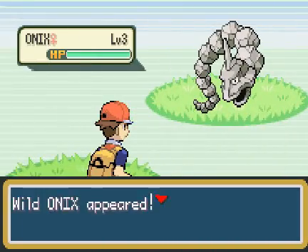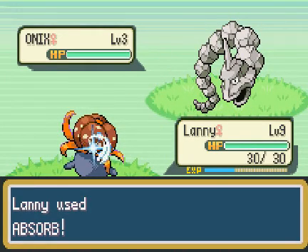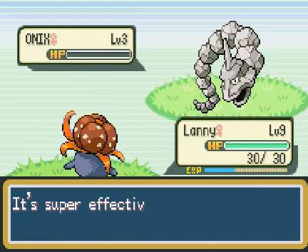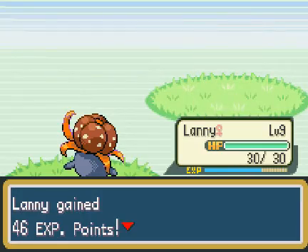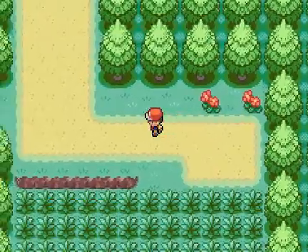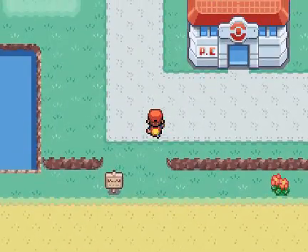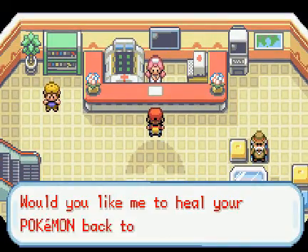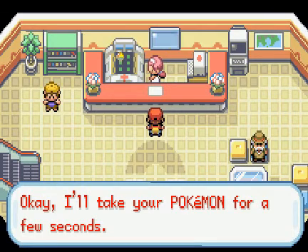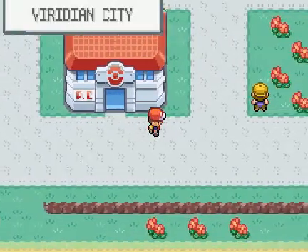Oh hey, Onix again! Let's just Absorb it — we can kill Onix and get some good XP. If only Lani had Sleep Powder right now, we would have been able to catch it a lot easier. But oh well. Let's just heal and then we'll go buy some Pokéballs and go west and see if there's another Pokemon over there we can catch.